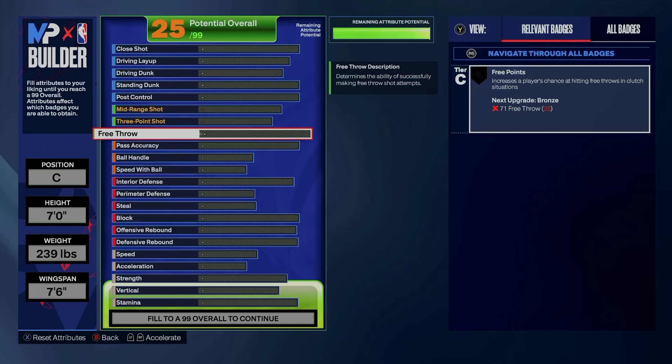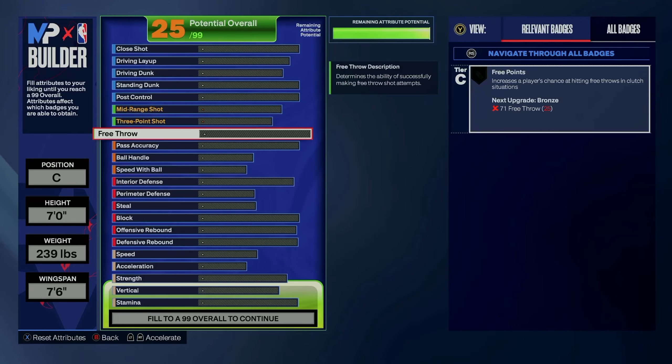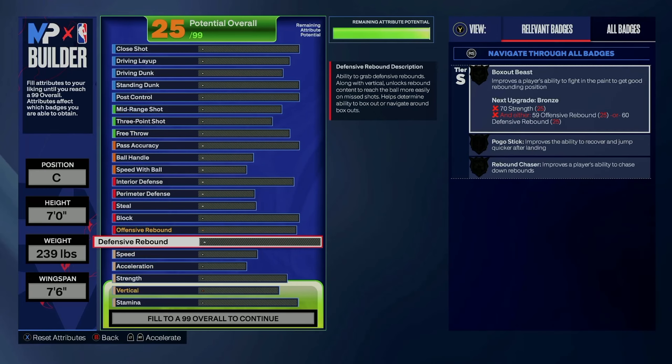In 2K24, especially in random rec, you're playing with people that usually stink, usually are in there with their own agenda, don't care about you, and want to shine over you. That's why I agree with the poll — center is the best position to be. If you get zoned out that's okay, you're pretty much in charge of guarding the paint and rebounding. It's really fun when you finish with like 15 assists and 23 rebounds just getting boards and chucking it.